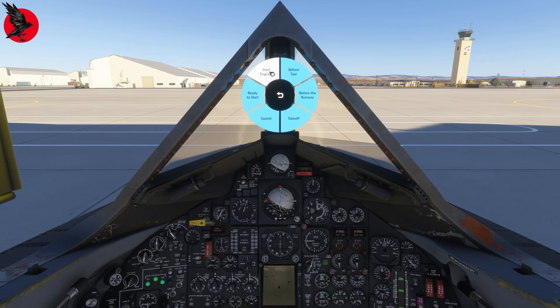We go back and pick the Start Engines checklist and start it up. We get a beep and the message up here is hint enough: it says Ready to Start Engines. To do that, we're going to have to ask the ground crew to start the AG 330 start carts on the engine we're starting. It will rev up and then we'll give it some fuel, and if we're good and lucky the engine will start.